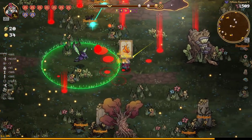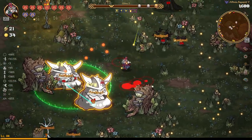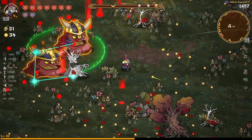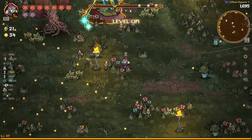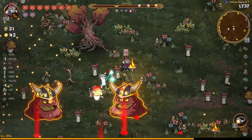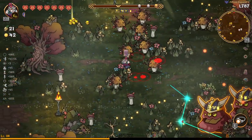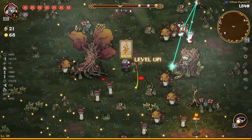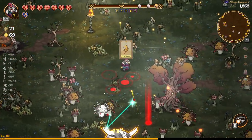We're going to grab ourselves the double heart container, grab the XP, and then start working on our ultimate. Even before our ultimate we might work on the bird first, because the birds obviously deal a lot of damage too. We might go for the bird before the ultimate, just so we have the damage to clear these elites. We did clear one elite there, which is really good, and we got ourselves a magnet as well.